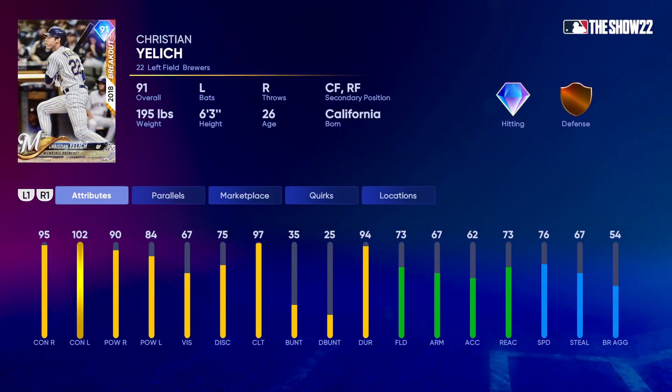Next is the breakout Christian Yelich from his 2018 MVP season when he went absolutely berserk in the second half. He's got 95 contact versus right, 102 versus left, 90 power versus right, and 84 versus left — a very well-balanced card with reverse splits on contact. He's a primary left fielder with center field and right field secondaries. Fielding is only 73, 67 arm, 73 reaction — a little on the low end — and he doesn't get gold fielding even at parallel five. He does have 76 speed, up to 81 at parallel five.